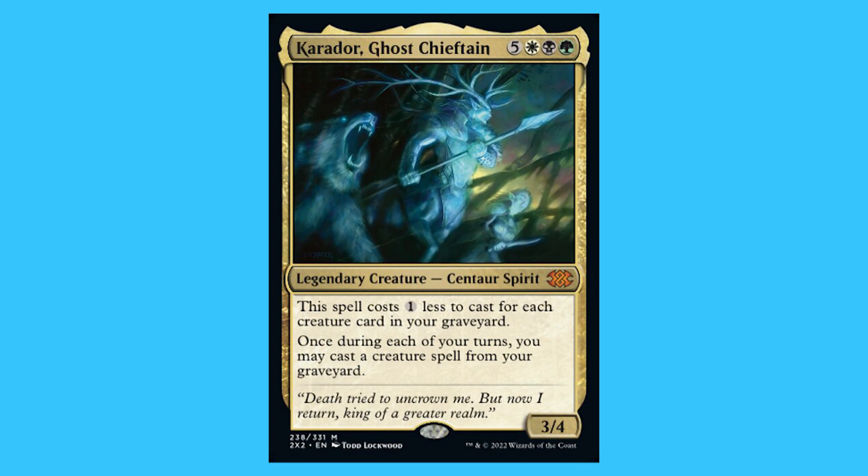Carador, Ghost Chieftain. For five white, black, and a green you get a legendary creature Centaur Spirit that is a mythic. This spell costs one less to cast for each creature card in your graveyard. Once during each of your turns you may cast a creature spell from your graveyard, and it's a 3/4. When it comes to the Abzan Planeswalker, sadly there is none.